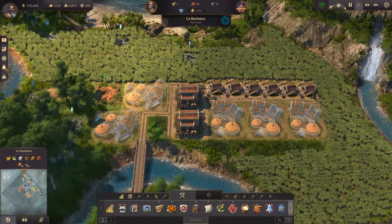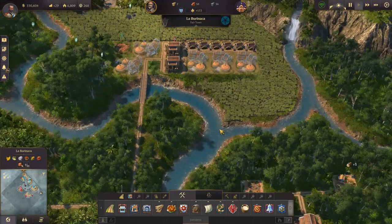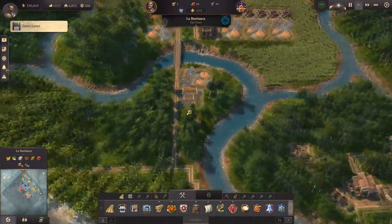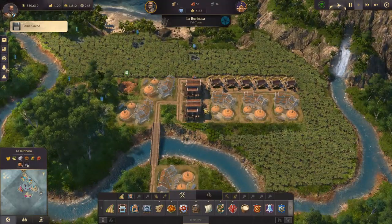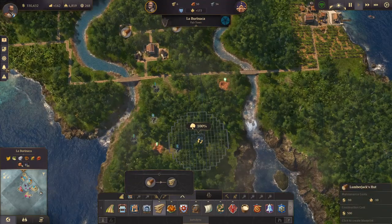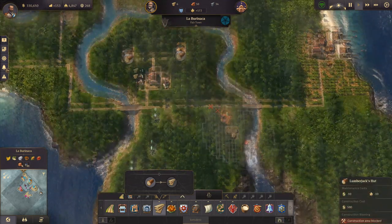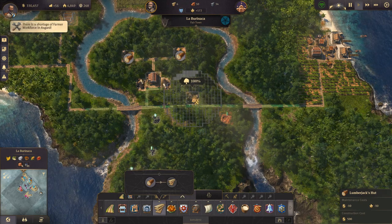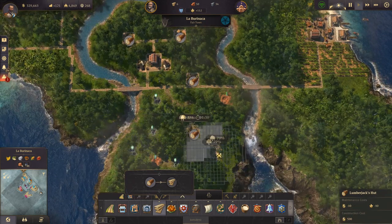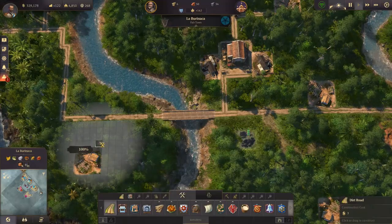We've got all six farms going. We don't have our distilleries going — see how massive these are, they take up a lot of room. We still have to add one more to keep up with production. Let's add one over here and a warehouse for it. We're gonna need more lumber — three lumberjack huts. Let's see if we can add one over here — we'll lay that down, and this one here. We need to add roads to this.